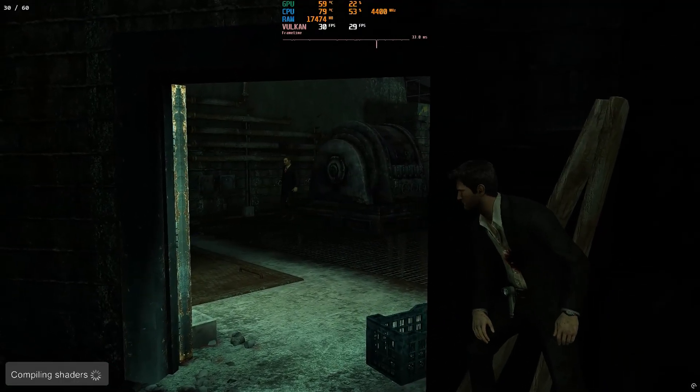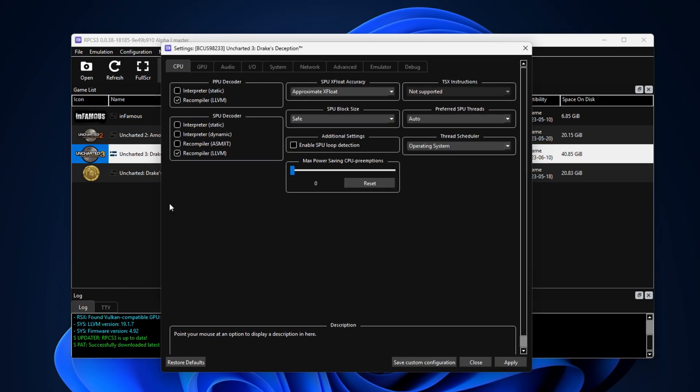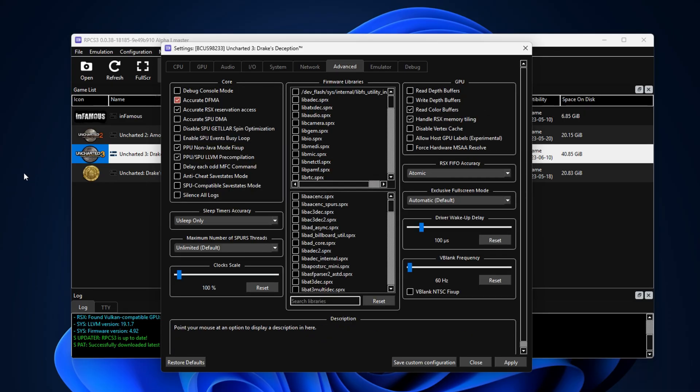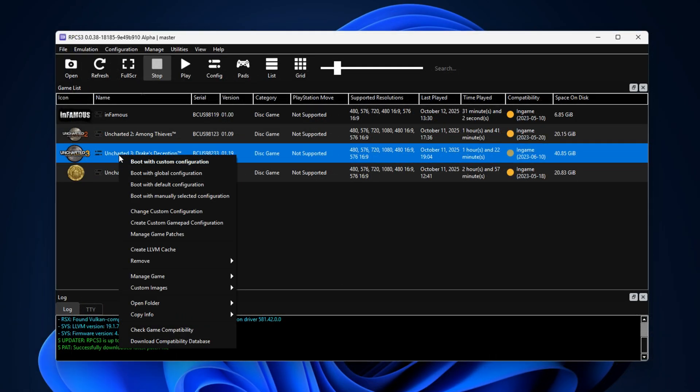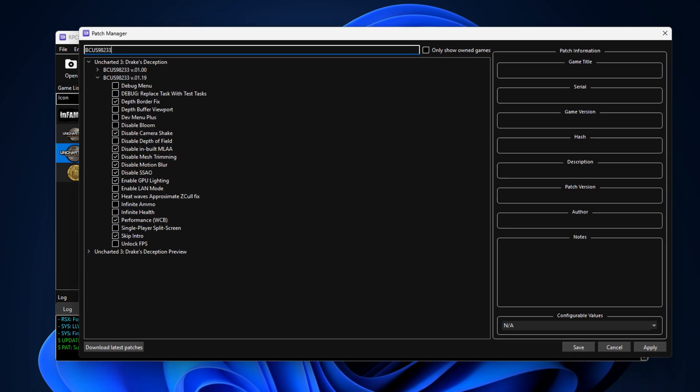To be fair, it's not actually that bad. Under settings, I didn't change anything on the CPU side this time, although I could probably have changed SPU block size to Mega without any drawbacks — feel free to test this if performance isn't quite to your liking. Under GPU, I made the following changes — make sure to copy what I did. Under advanced, I made these changes. Perhaps you can leave the driver wake-up delay alone if stability is fine for you. The patches for Uncharted 3 are very similar to its predecessor — here are the ones you should activate. All of them are important in their own way, but feel free to read their descriptions to know what they do.